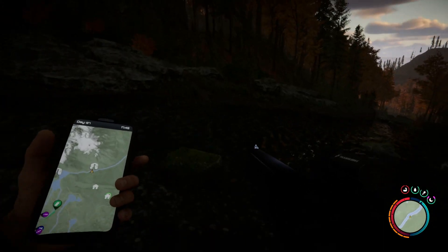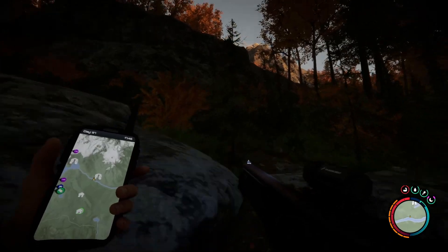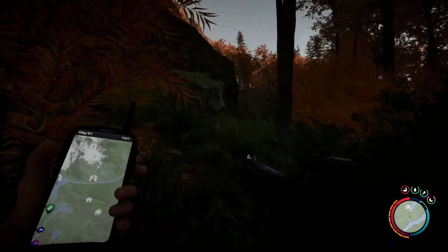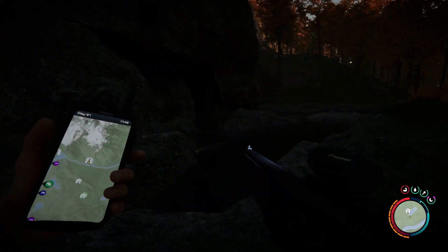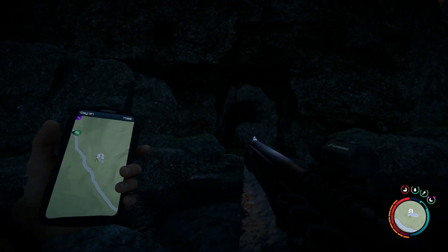They're going to be in the cave where you found the chair with the skeleton sitting in it. This is the brand new cave they adjusted in the last update, where you exit out of the cave above near the waterfall. You can see the river going all the way over to the left hand side. This is the entrance way and this is where you should find the goggles.